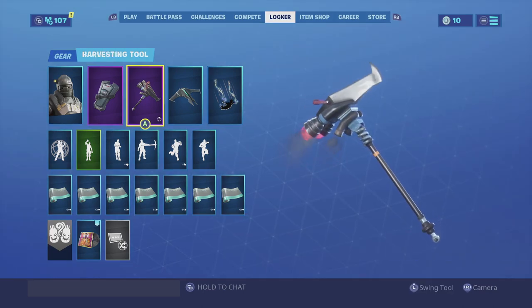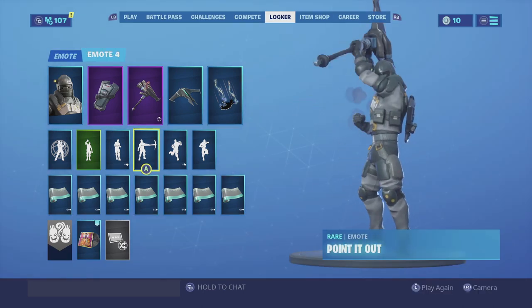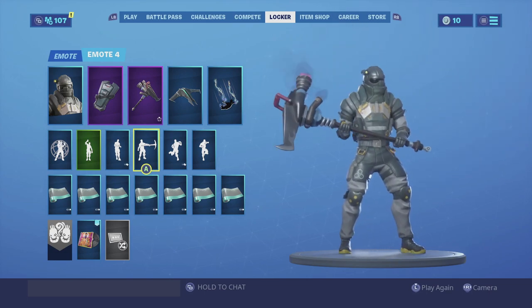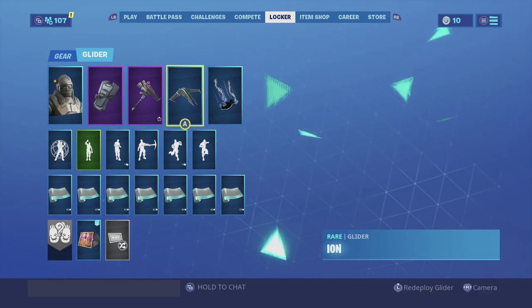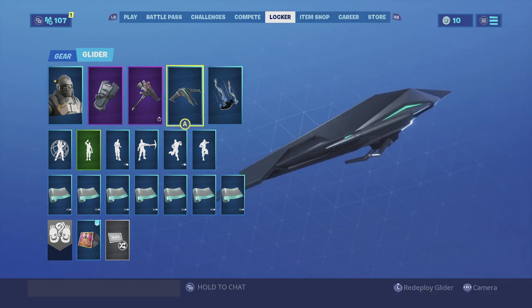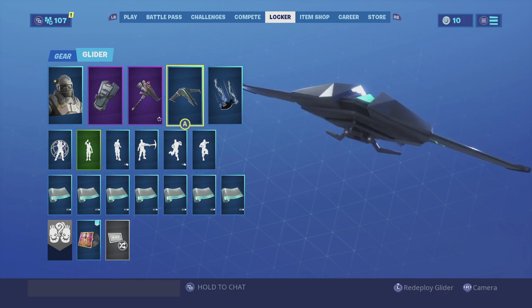For the harvesting tool we are going with the Mauler. It's a very big harvesting tool - it's basically something he would be using, something huge of the same nature, so it looks really good. For the glider we are going with the Ion. I like the color scheme especially because it does give it that stealthy look and he is from the military so it's something he would be using.